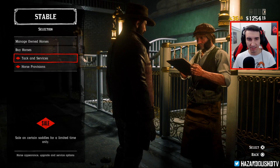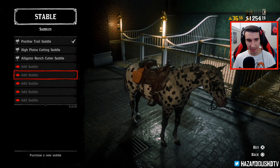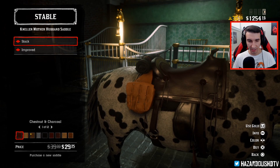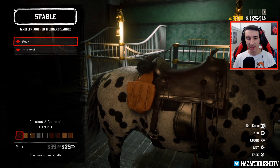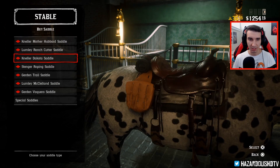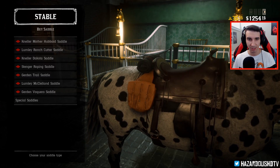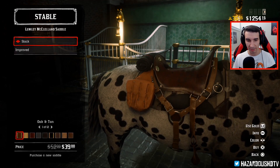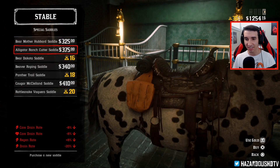Let's go into the stable. So we do have some sales on tack and services and horse provisions. Under tack and services, under saddles, if we go to buy saddle — it looks like it's been slashed by 25%. So now you can get the regular saddles for 25% off or the improved saddles for 25% off as well. The actual price of the saddle just depends on how much the saddle costs — something like $100 down to $75, clearly 25%. But something like this is going to be all random numbers. And it looks like these special saddles — nope, of course Rockstar wouldn't give us a discount on the special saddles.